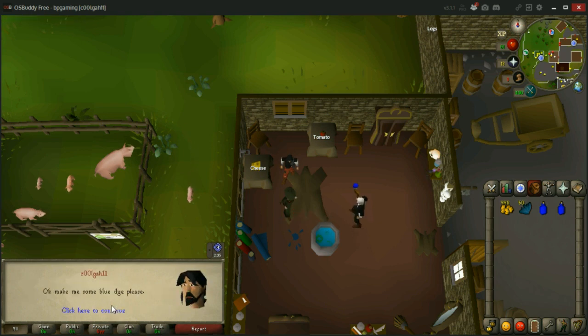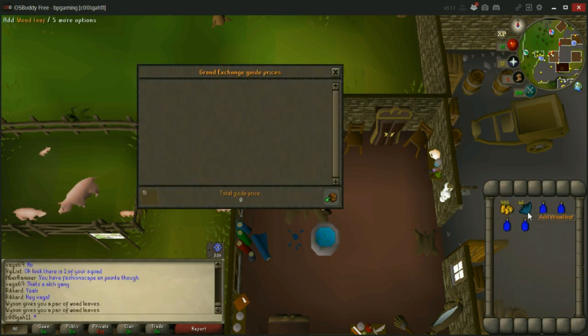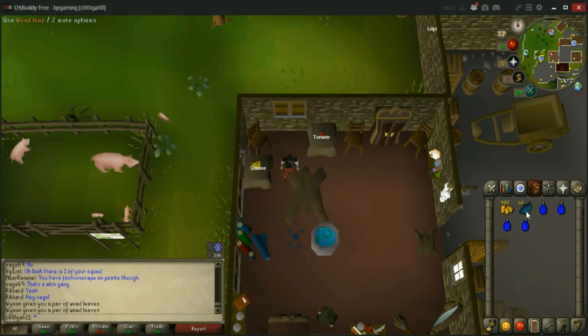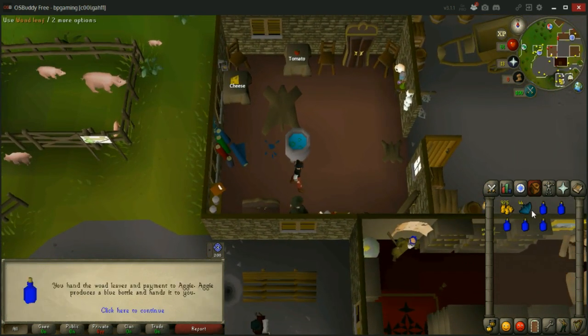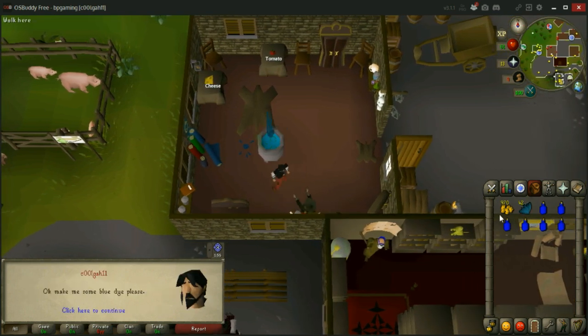So just keep doing that. You only need to click once and then you can go back to her. For each one, we'll see how much profit you can get based off of Grand Exchange prices. Two woad leaves is about 118 plus the five coins, and each blue dye is 317. So that is a 200gp profit based off of the GE prices alone — that's about 5.4k profit per inventory.